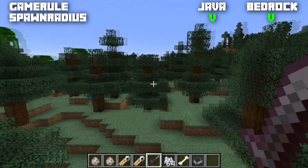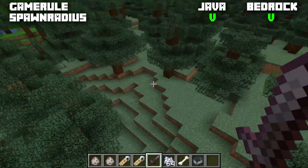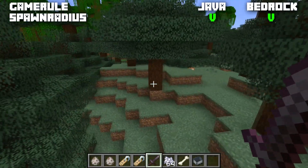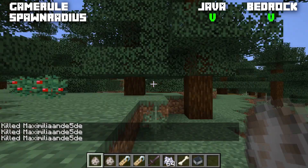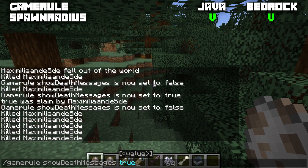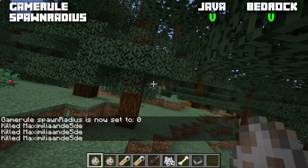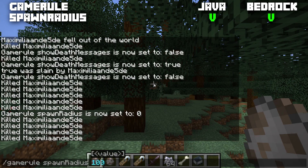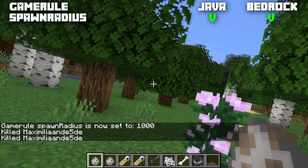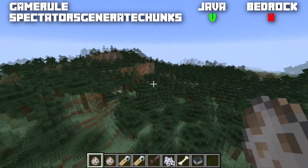The game rule spawnRadius is available for both Java and Bedrock, determining how many blocks from the world spawn point you can appear — not a spawn set by bed or /spawnpoint. Java defaults to 10; Bedrock defaults to 5. Normally you spawn within a 10-block radius of the spawn point each time you die. Setting it to 0 makes you always spawn in the exact same spot. Setting it to 1000 spawns you in a completely random place each time.